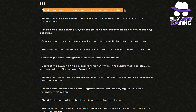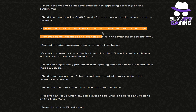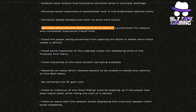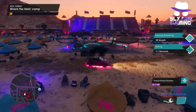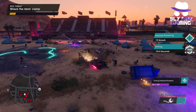They fixed some incorrectly named items on the console versions. They fixed instances of remap controls not appearing correctly on the button mapping. They fixed the disappearing on/off toggle for crew customization when restoring defaults. The custom color button now functions correctly while in contrast settings. They removed some instances of placeholder text in the brightness options menu and correctly added background color to some text boxes. They correctly spawned the objective timer UI while in laundromat for players who completed insurance fraud first. They fixed the player being prevented from opening the skills or perks menu while inside a vehicle — this is one I personally experienced a lot and just thought was a developer decision, but apparently it was a bug.